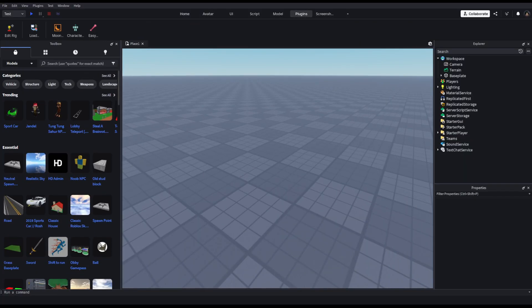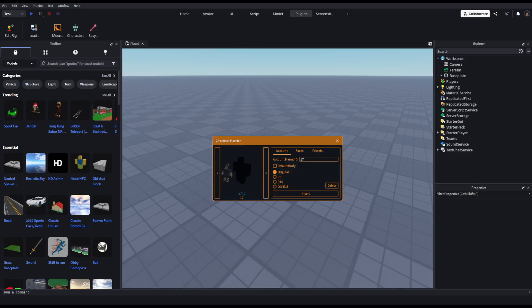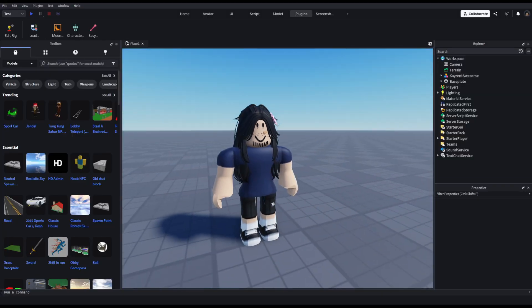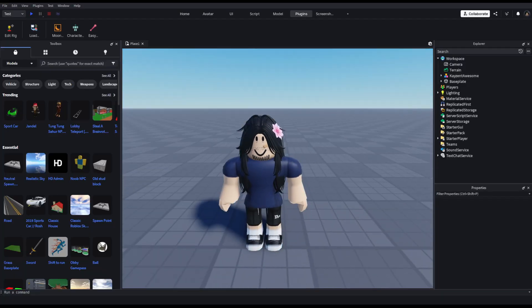Let's throw in a character. You can do R6 or R15, doesn't matter — you just gotta make the render look epic and awesome.